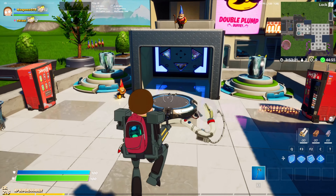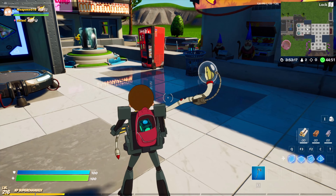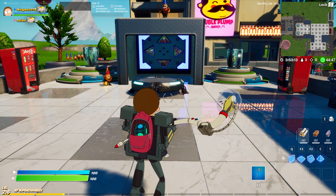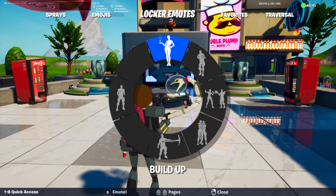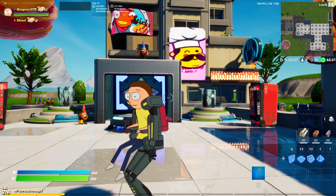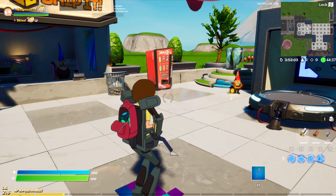Alright guys, so we have the new Mecha Morty skin in game. I like how the back bling has the Meeseeks cube in it that spawns the Meeseeks — that's really cool. As usual we're gonna start with the Tippy Tap emote so I can get the full 360 view. It's so weird how he just sits in the chair.